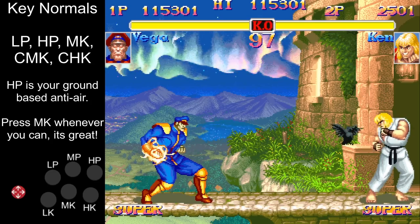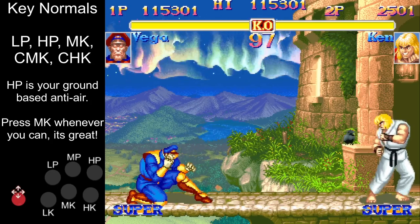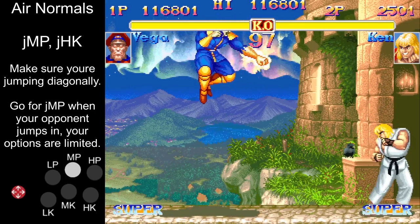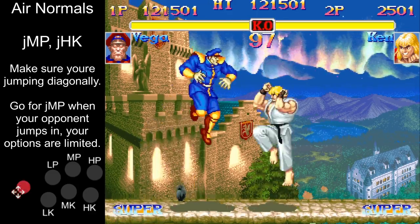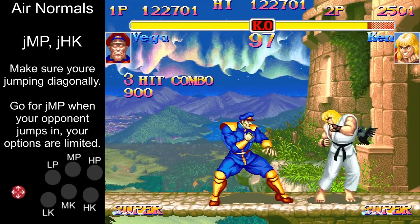The buttons you're going to be using are light punch, heavy punch, medium kick, crouching medium kick, and crouching heavy kick. As for being in the air, your two best buttons are jumping medium punch and jumping heavy kick. I would recommend using jumping medium punch as it is a great air-to-air and it can juggle into itself for some good damage.